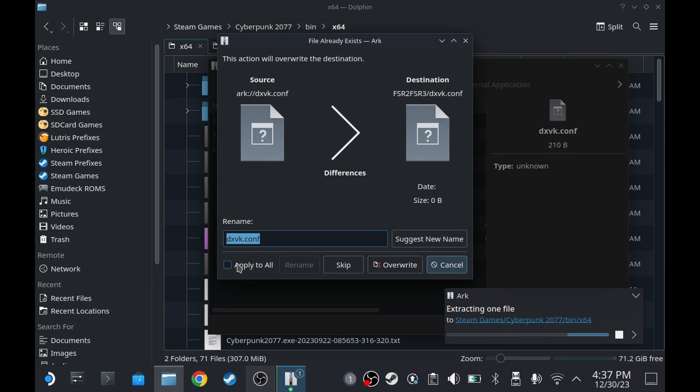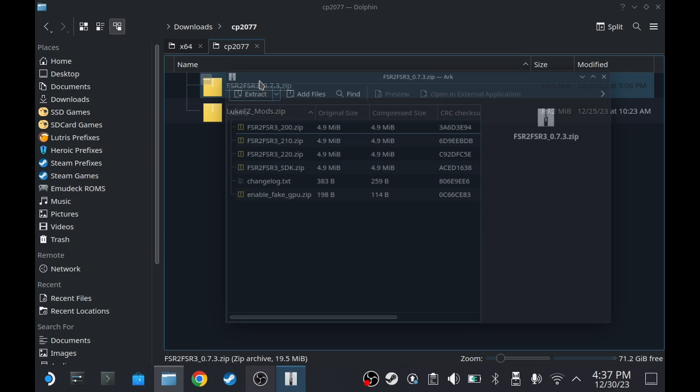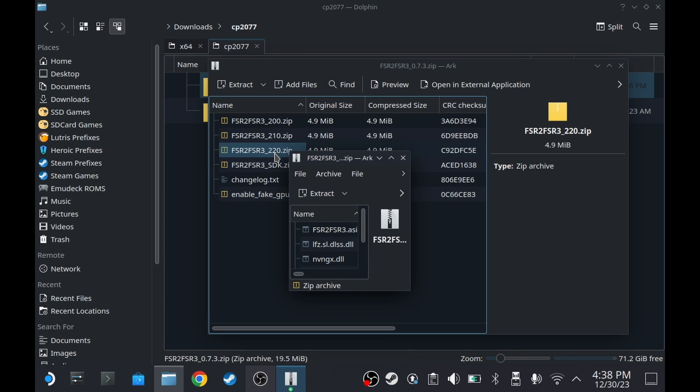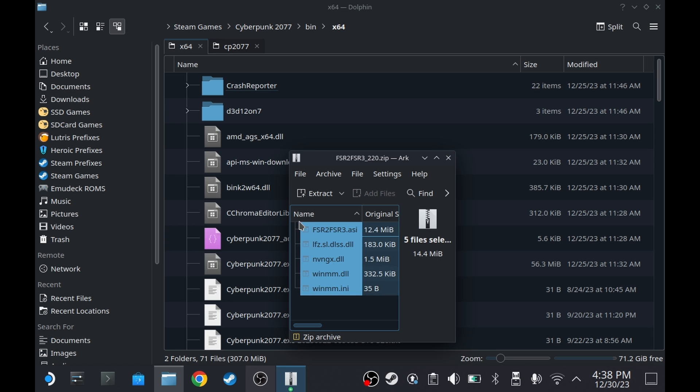I've already done this, so I have to overwrite, but you don't. Now open the other zip file, open this one, then drag everything into the game directory.